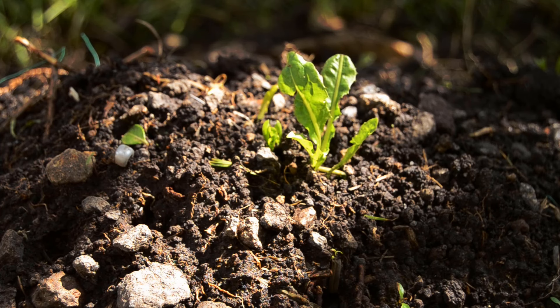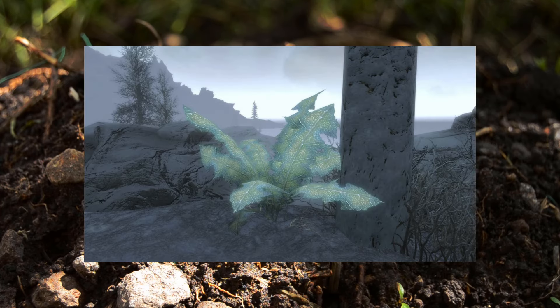There is technically one other variety of Nirnroot which is distinct only because it is giant by comparison to the common variety. Unlike Blackreach, which is comparatively large and has a very unique subspecies, this is a small island with only 6 examples present, and as such can be considered an outlier or anomaly when it comes to the common Nirnroot.